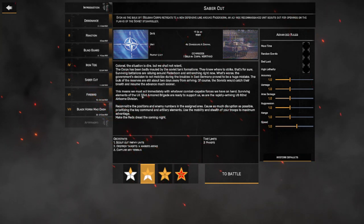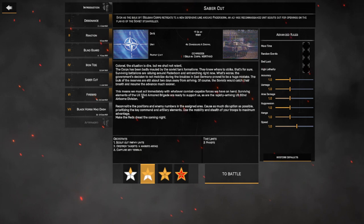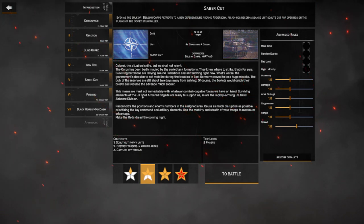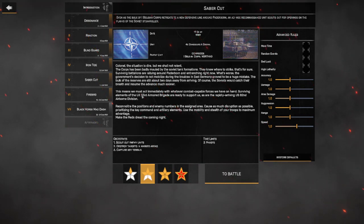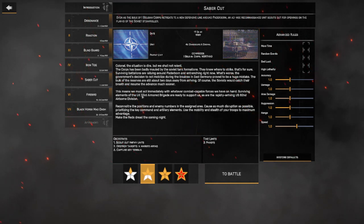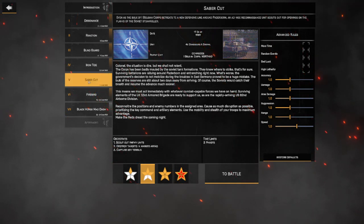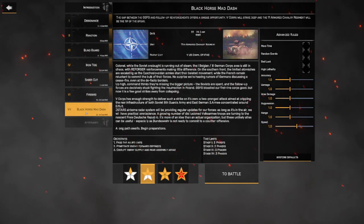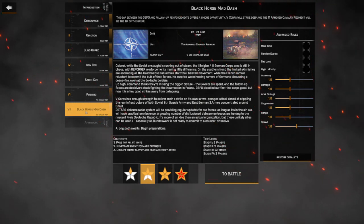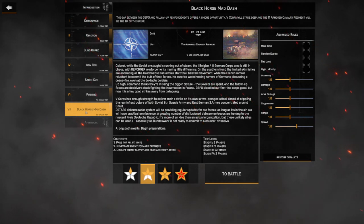They reduced the number of counteroffensives you have to deal with. You can now beat the operation if you have all the capture zones, so it ends sooner and you don't have to worry about those counteroffensives. They just overall balanced it. I know it's a work in progress — I've read forum posts where it's too easy now, but before it was just so challenging for some new players. There was also some rebalancing to Black Horse Mad Dash. They changed the victory points requirements to beat this operation.